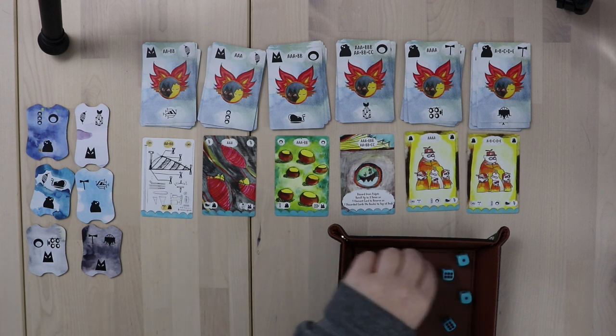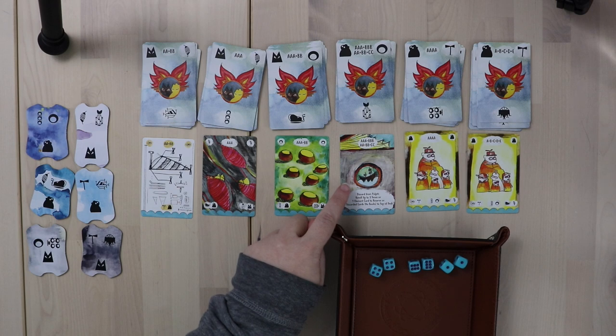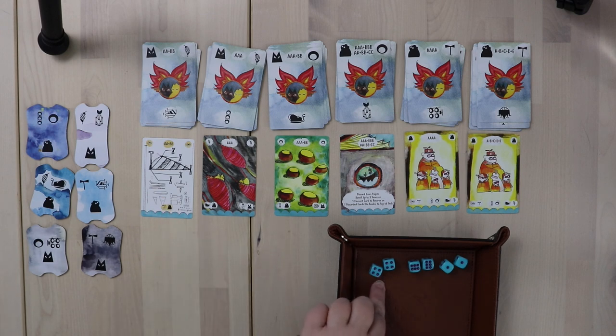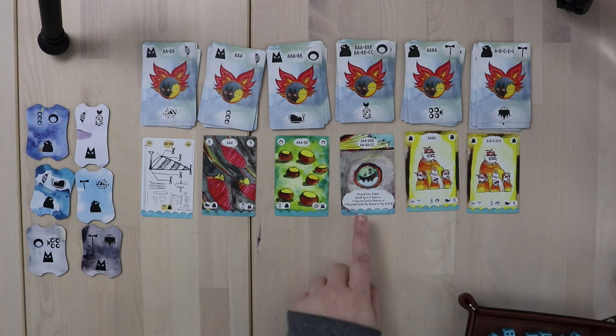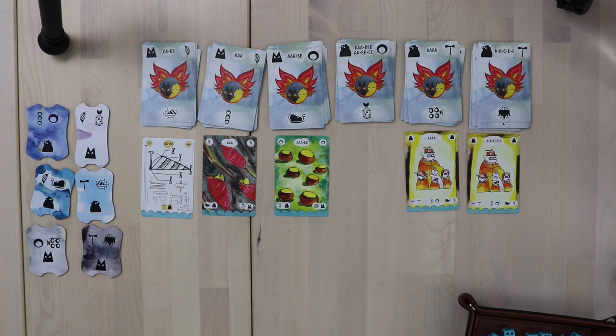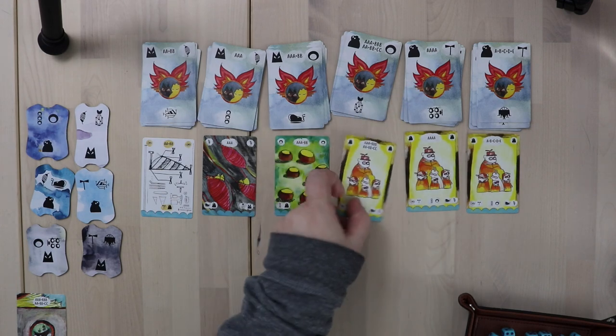This is actually a great first roll — we have three pairs. So we can do a couple of different things with that. I can either choose to use my three pairs to grab this book right here, or I can take a blueprint and start working on a ship in my workshop. I'm going to go ahead and grab this book. So this book is going to go to my pulpit and it'll give me a special power when I'm ready to discard it. So I rolled, I acquired, now we'll replenish.